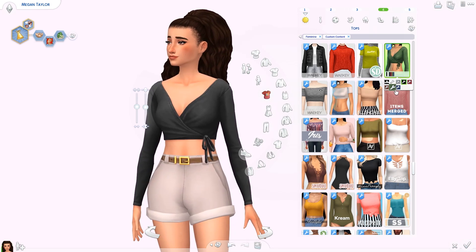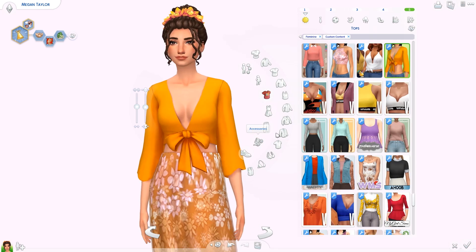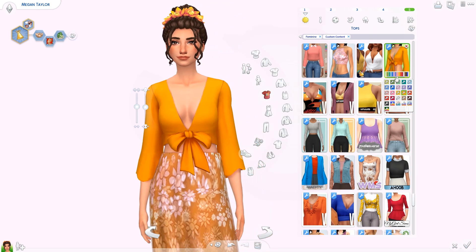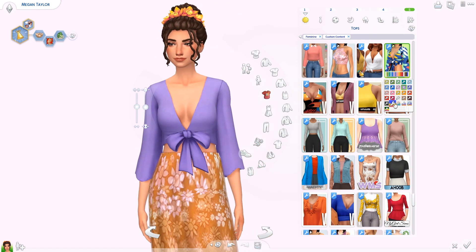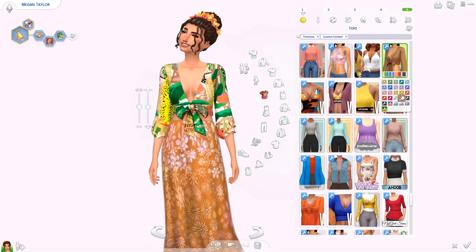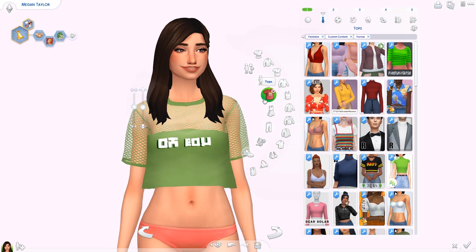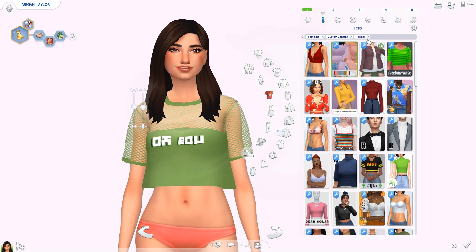Next up is the Dream Lover top — separated from another top from Island Living, really cute, very casual, goes with so many different looks. By Kismet Sims. Then the Doom Doom top by Trillikey — cute little knot, it's cropped, and I love the swatches Trillikey always adds to her clothes. The next top is similar but has long sleeves. It's a wrap top by Wakey — I always like Wakey CC, it's so good and so different to anything else.